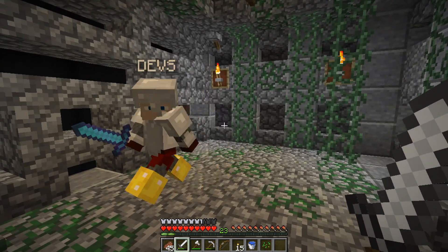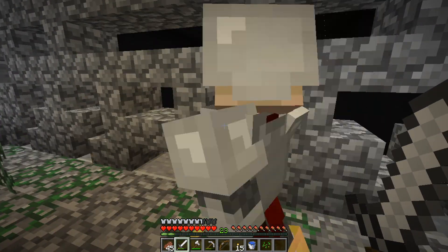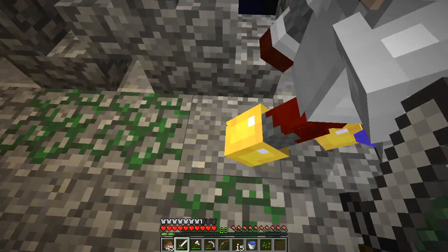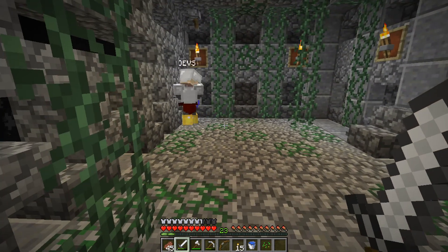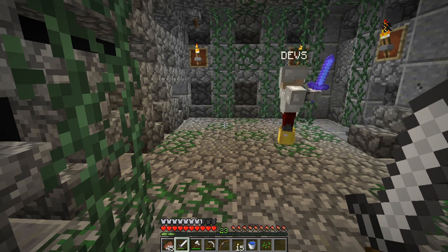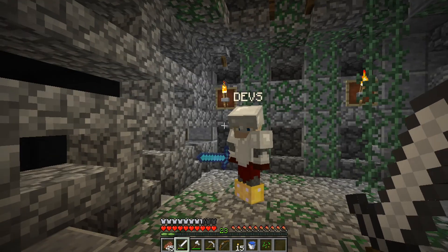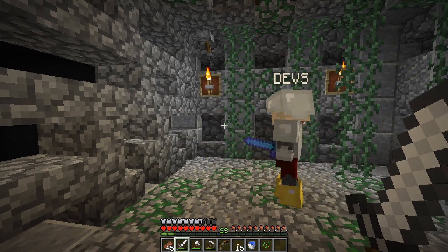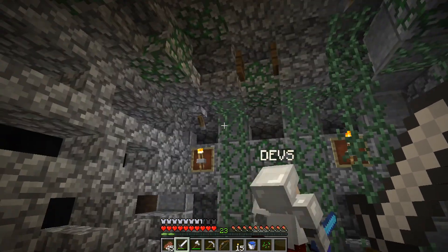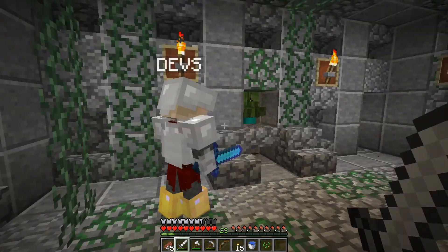This doesn't actually use redstone - it's just water and science. They fall in there into a water stream that takes them in this direction, and then when they get over to this wall they go into a one-by-one column with water separated by signs - one block, then a sign, then one block again - and they automatically swim up. That takes them above this room a little bit and then there's another water stream that takes them over here.